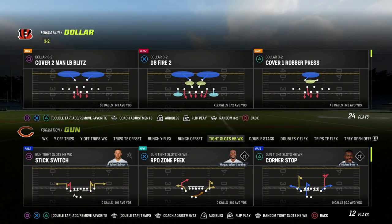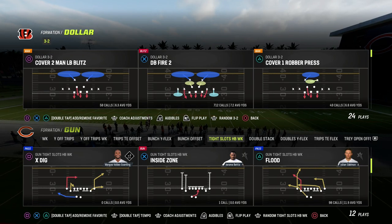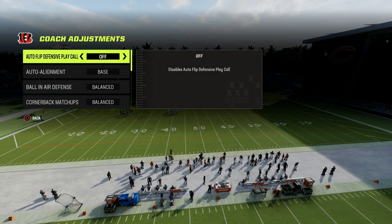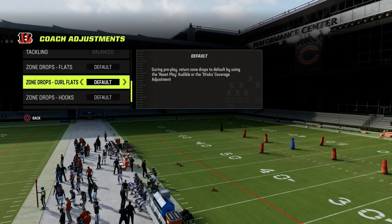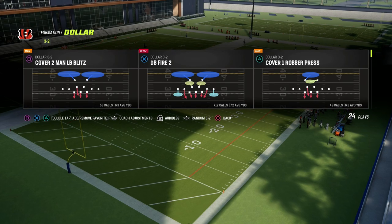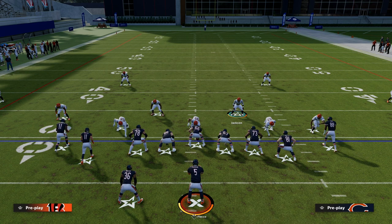I want to talk about tight slots halfback week, specifically the play Flood that a lot of people are running since the MCS — which Henry ran to perfection in the Madden Bowl as well as the ultimate wild card. Real quick coaching adjustments: we're just going to put our auto alignment to baseline, and for our zone coverage I like to recommend putting match on. DB Fire 2 is our base play. Now I want to talk about the base blitz and also adjusting to our opponent.